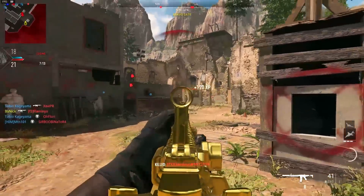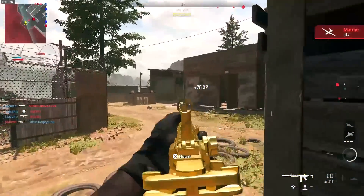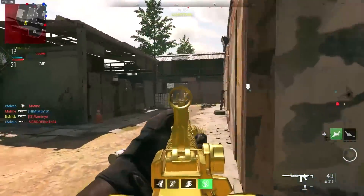You'll notice in the tuning that the recoil steadiness does not really lower your aim walking speed too much, and the damage range is still very high even though you have the ADS all the way to the max. So don't worry about that. The next attachment is the Echoless 80 muzzle.